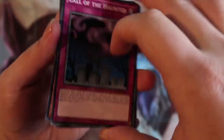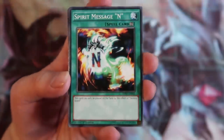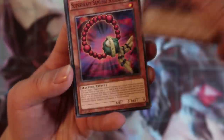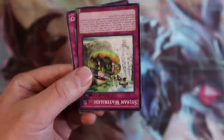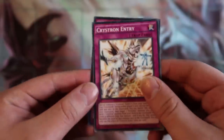Let's go on to the next pack — we can rip it. Call of the Haunted, really good card. Damage Mage. Spirit Message End. Tri-Wight Cruiser. Lunalight White Rabbit. Super Heavy Samurai Soul Beads. Sylvan Waterslide. And last but not least, a Crystron Entry. Cool.